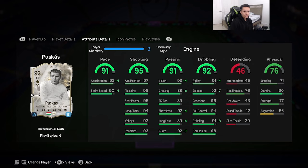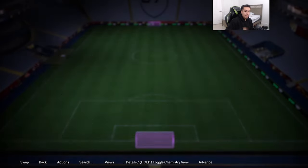I'm going to give this card the engine chemistry style since it's the most common chem style so it makes sense. Acceleration goes to 96, sprint speed 94. Shooting is already top tier so you don't need to max it out — 96 finishing, 95 shot power already really high. With engine you basically max out balance, max out dribbling, agility goes up to 95, and you also boost a lot of the passing stats. He has 90 stamina so he's going to last the whole game.